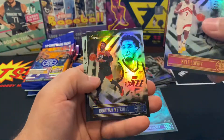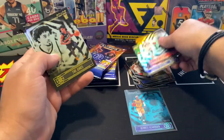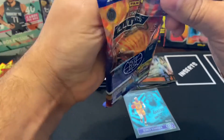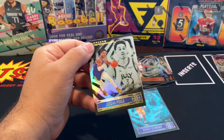Kyle Lowry, Trey Jones, and Jayden McDaniels. That's done. All right, here we go — value pack number two!